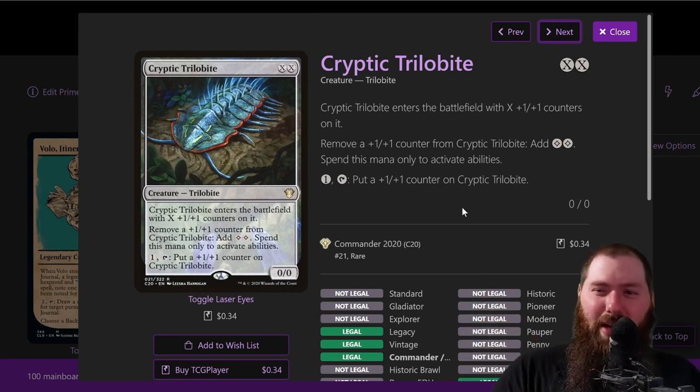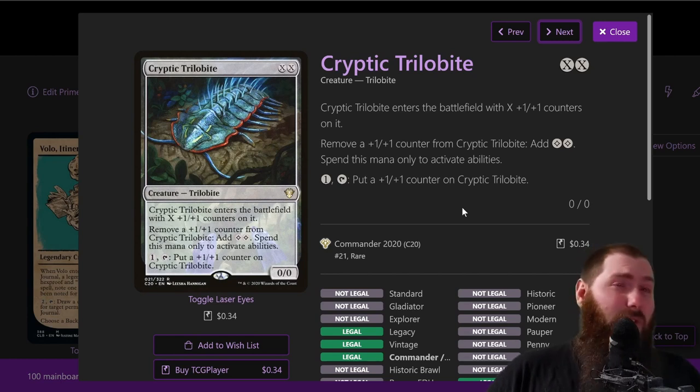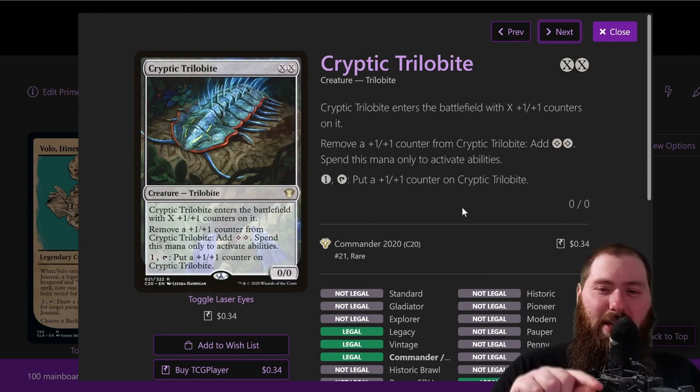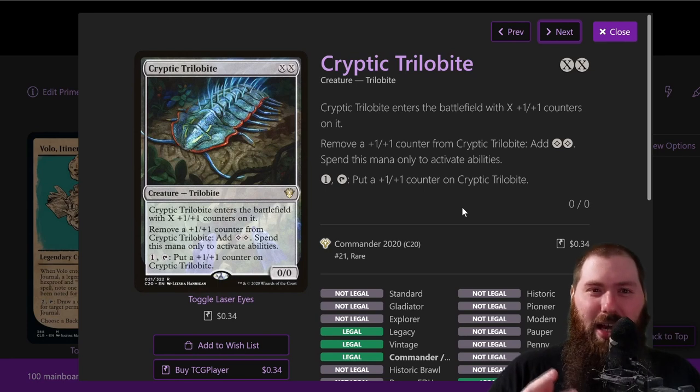Cryptic Trilobite is XX mana. Two mana gets a 1/1 counter on it. You can remove a +1/+1 counter to add two colorless mana, which can only be spent to activate abilities. Conveniently, two colorless is what's needed to tap Volo. With Master Chef, you cast it for zero, it still enters with a one-one counter — that's a free journal entry and a free Volo activation. After the first turn you can pay one mana, tap it, put a counter on it, remove it to activate Volo, reducing his activation from two mana to one effectively.